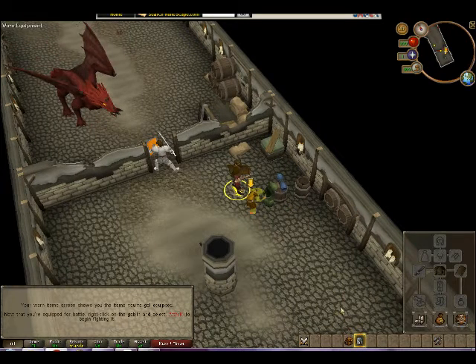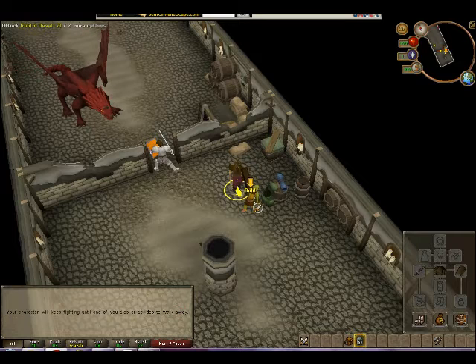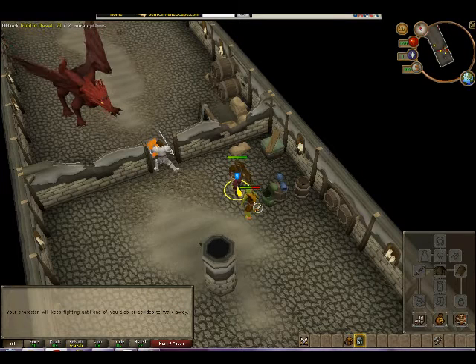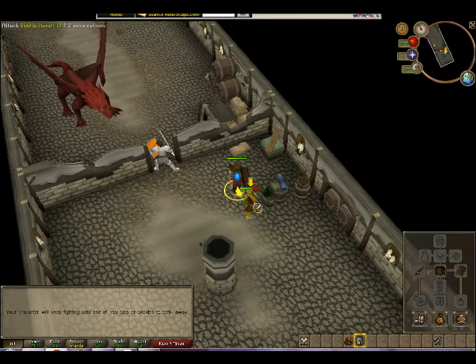Oh, that's right. Your worn item screen shows you the items you've got equipped. Okay, let's kill it. Your character will keep fighting until one of you dies, or decides to walk away. Keep fighting until one of you dies. Fight! Fight for my amusement.